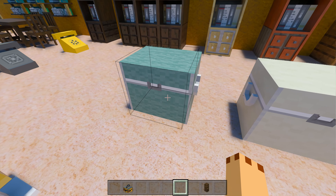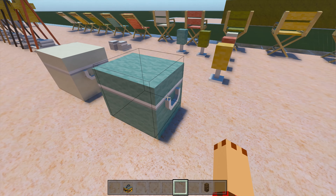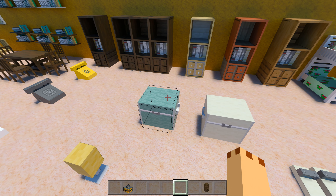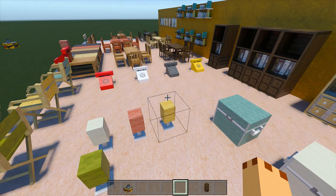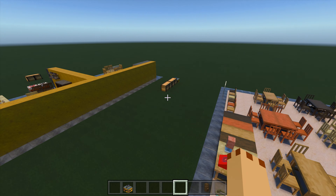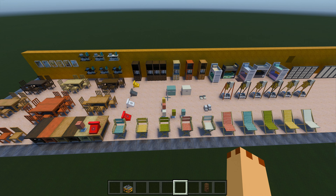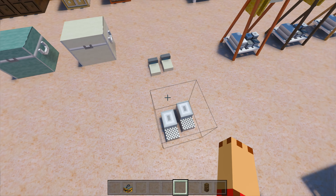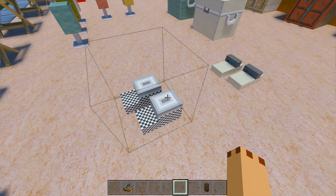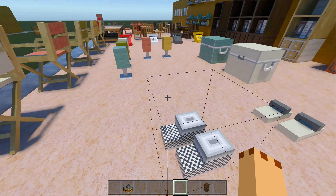This is a cooler box — it's just a pretty decorative box; it doesn't open as such. It gives me an idea: it would be nice to have something like a double chest in this style. A couple more novelty items: we've got slippers — little slippers and flip-flops — just to make it a bit more fun.